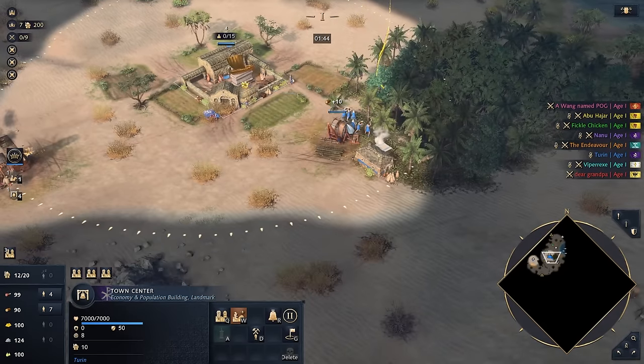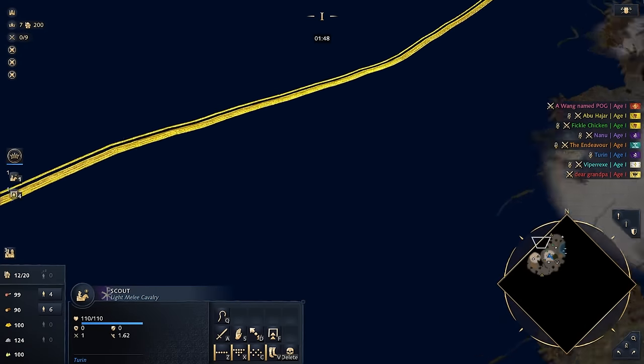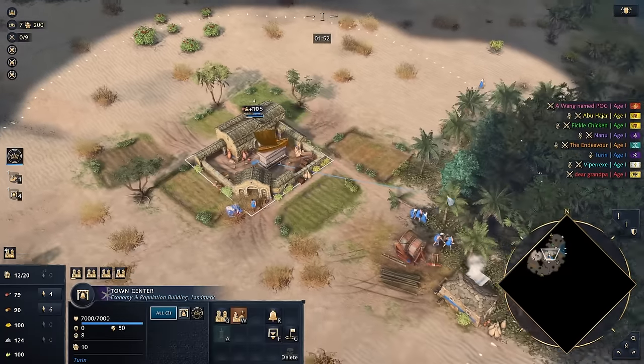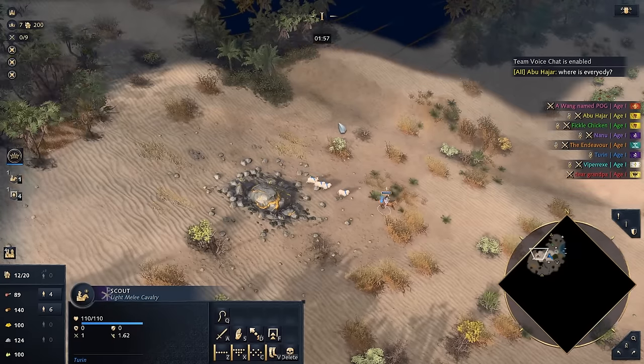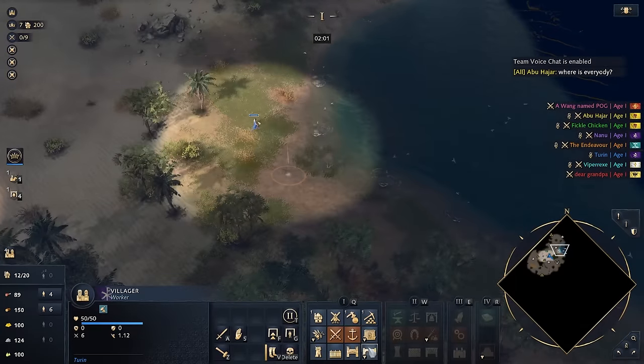Let's go ahead and send one of these guys over here to set up our docks. If there's nobody up in this corner, that's certainly going to be a nice spot. We need to probably drop off this food, though. Let me turn the game sound up a little bit. Where is everybody? I don't know if I want to give out that information for free.